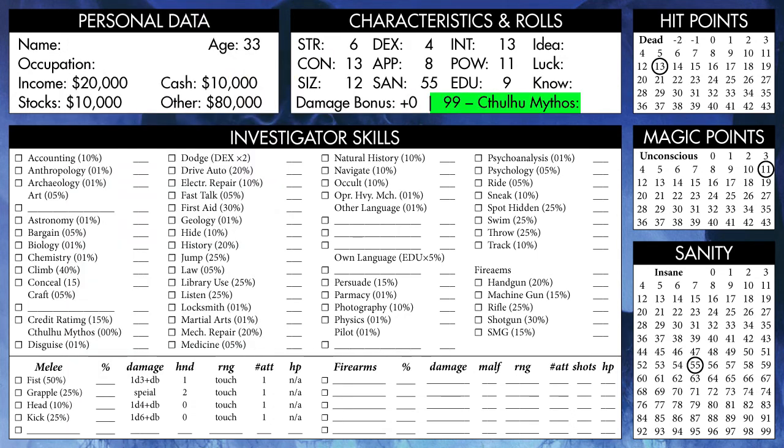We also have a 99 minus Cthulhu Mythos stat, which starts at 99 — I will explain later. Now we determine our Idea, Luck, and Know rolls, which are equal to 5 times our Intelligence, Power, and Education scores, respectively.